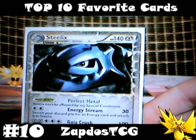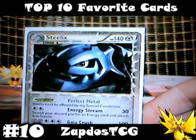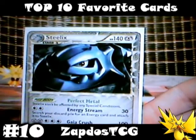That's why you may want to set up Steelix with a couple of special metal energies, because he can't be affected by any special condition due to his pokebody, so he can deal as a nice tank. And his first attack Energy Stream deals 30 damage, and you can search a discard pile for an energy card and attach it to Steelix. This is great if there are any double colorless or special metal energies in your discard pile. So yeah, Steelix on number 10.